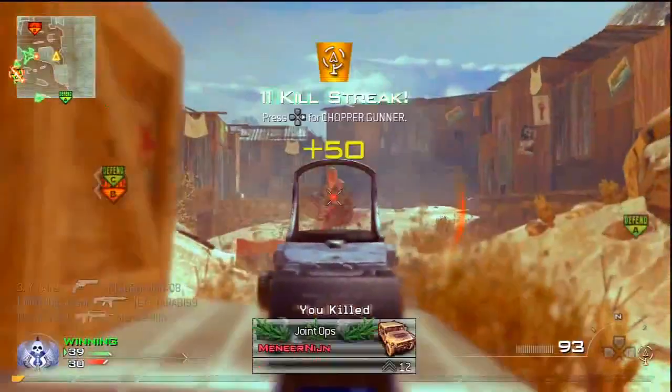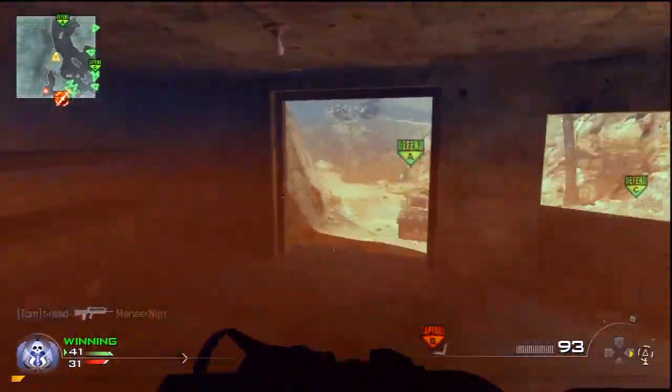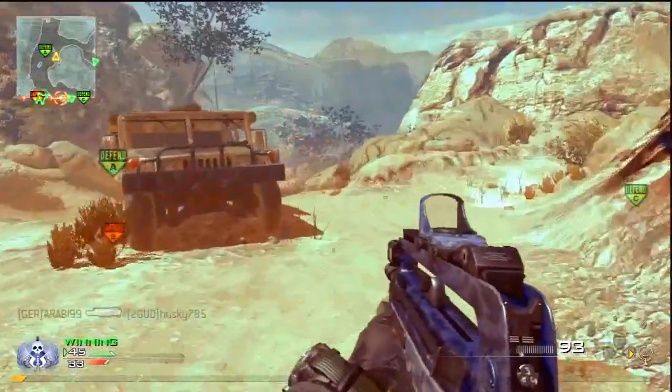Next we have the Precision Air Strike at six points, which is going to be pretty similar to what it was in Modern Warfare 2. Next at seven points we have the Attack Helicopter. From what I've heard it's just exactly the same — it's going to be out for a set time just kind of cock-blocking as it normally does. I'm not too sure if you'll be able to have more than one Attack Helicopter at a time.